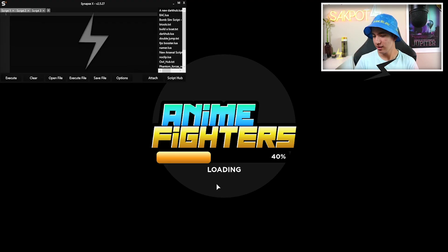Once you're loading into your game you're going to want to take your executor. Today I'm going to be using Synapse. Synapse does cost $20 but you guys can get a chance to get it for free — all you need to do is leave a like.